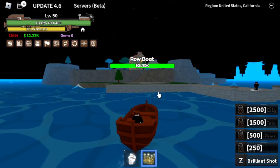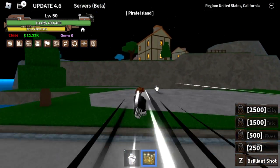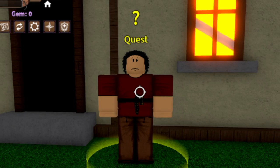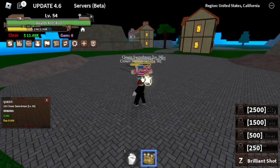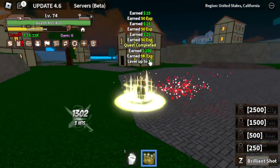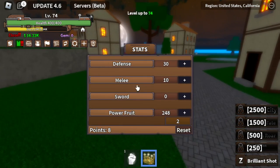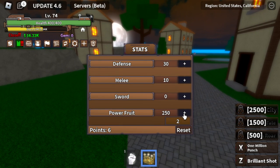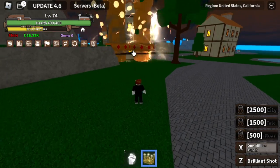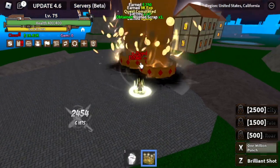After level 50, next stop is the Pirate Island. Here we're going to defeat Pirates first. The Brilliant Shot is multi-target, so we can defeat them easily. We'll also unlock our second skill, and the requirement for that is 250 power fruit stats. We call the new skill 1 Million Punch and it can destroy a house. The damage is good.